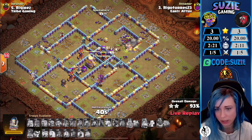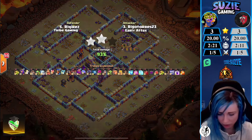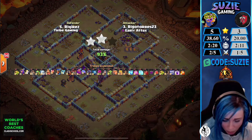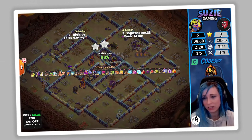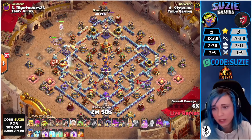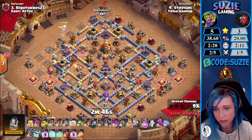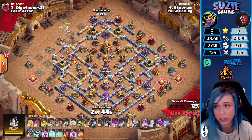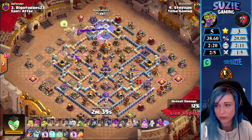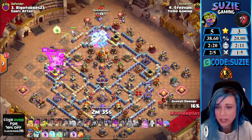He needed that small corner and he would have gotten there. EA had a very good try but it was a defense for Try Gaming. Good percentage, but the question is: can Rigo get a defense? Can we tie on stars? Try Gaming hit the second three-star. Stefan coming in with the queen charge root riders.